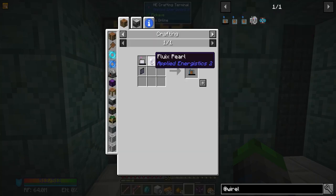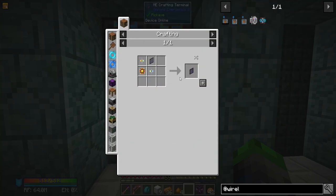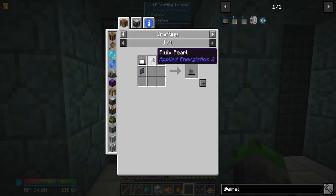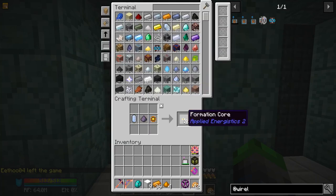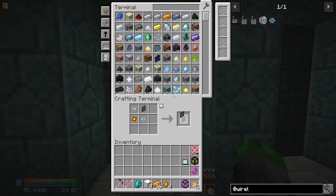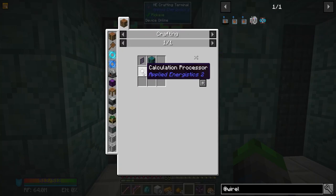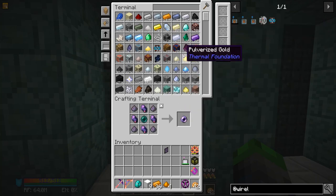So we've got a wireless terminal. We need an ME crafting terminal - I believe we might have one, but I might be mistaken. Let's make an ME terminal, make one of those. Then make the crafting part of it - make one of these and upgrade it. Just perfect.